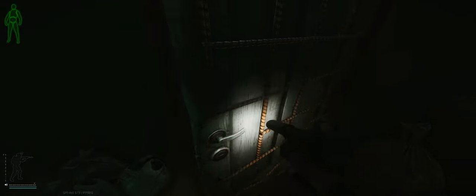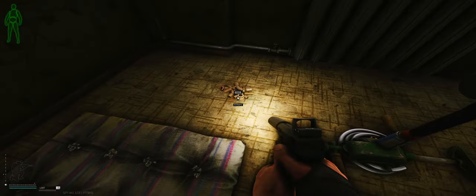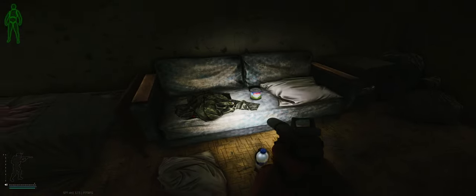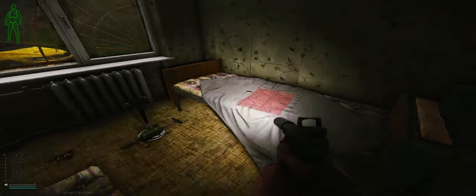Once inside dorm room 105, you'll find a safe, provisions on the bed, and some loose loot scattered on the floor. While it might not be the most treasure-filled room, oftentimes safes can hold some valuable items, so it's a key worth considering to bring along to your customs runs.